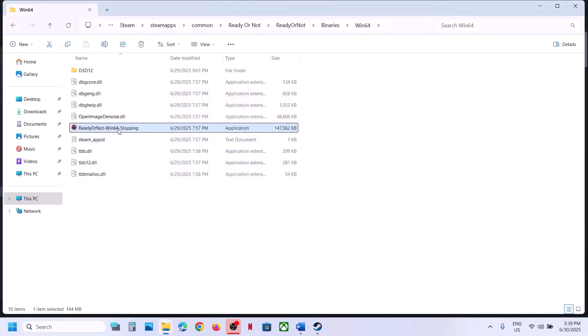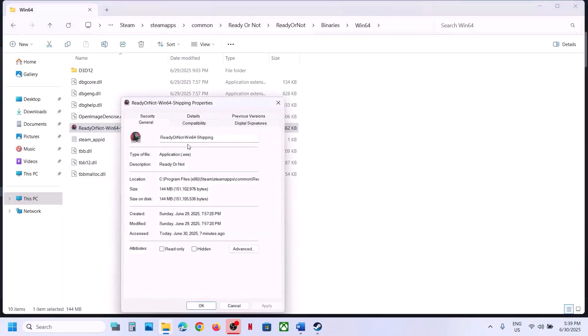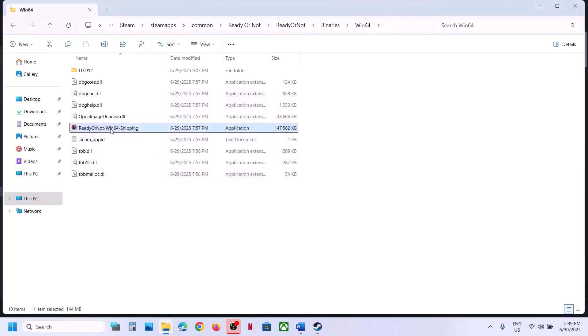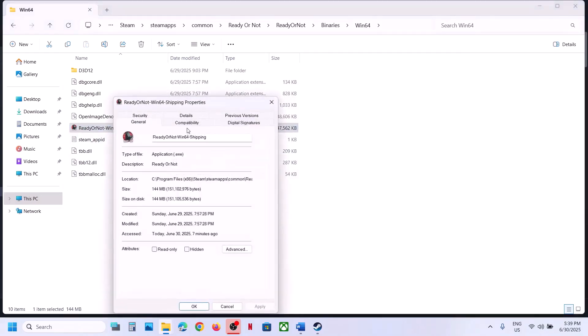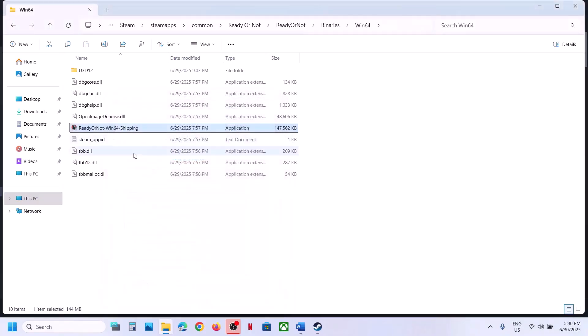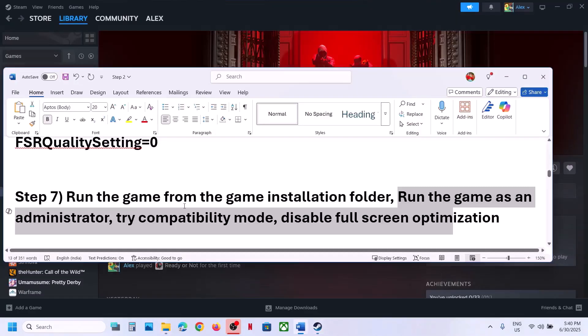Hit Apply, click OK, launch the game and check. Still not working? Put a check on Windows 8, hit Apply, click OK, and launch the game. Still not working? Try Windows 7, hit Apply, click OK. You can even try 'Disable full screen optimizations', hit Apply, click OK, and launch the game. When you've tried all these boxes and it's still not working, uncheck them all, hit Apply, click OK, and follow the next step.